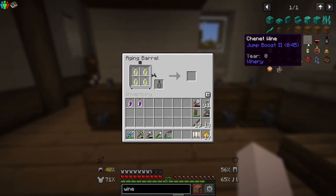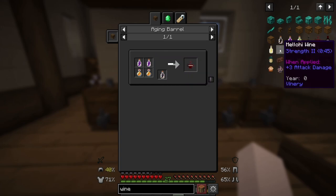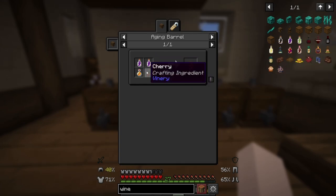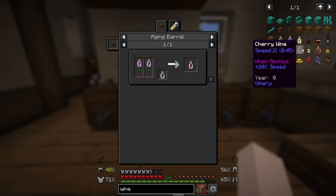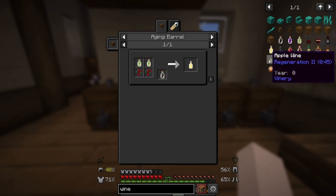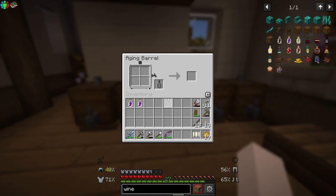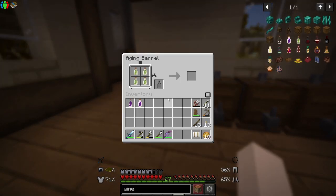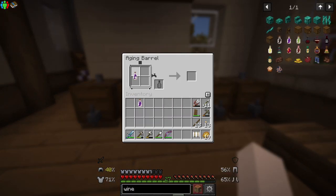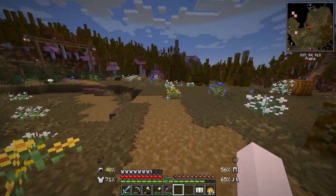We'll definitely have to look for sweet berries while we are exploring, and we will need some honey eventually. Oh, and these cherries too, though I don't want to chop down our cherry tree, so maybe we'll just keep our eye open for a cherry tree elsewhere. I don't have any more glass so I can't make more wine, but that's one reason why we are exploring today — to get things like sand to make glass.